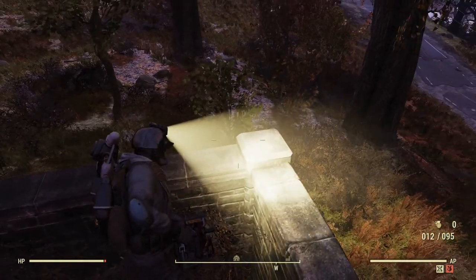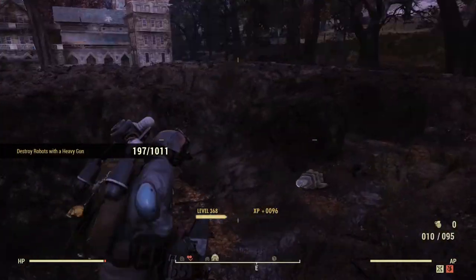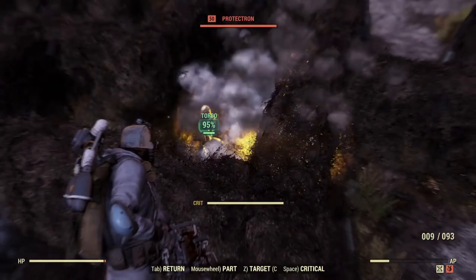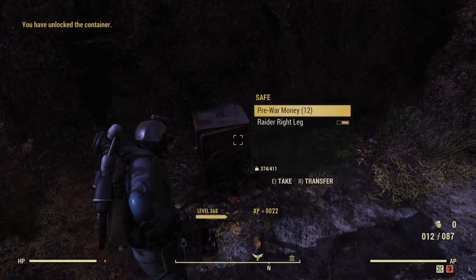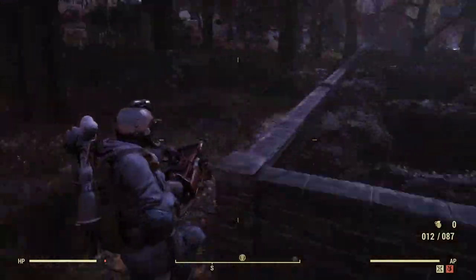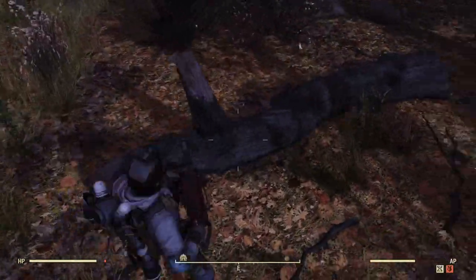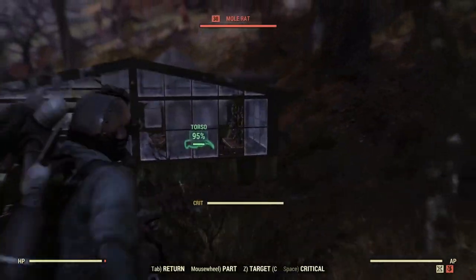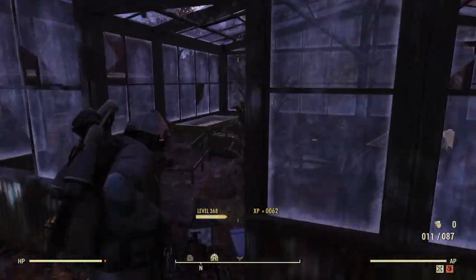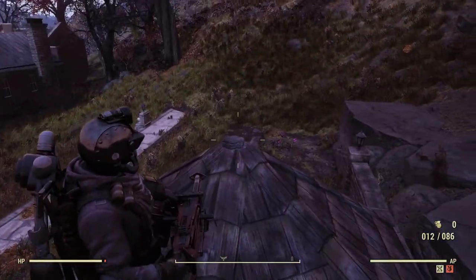There's usually a bobblehead here but not today unfortunately. I usually come out and check right there — there's a bobblehead site. There's usually always something in this greenhouse here, so keep an eye out. Up top here is a bobblehead spawn on top of this little gazebo.